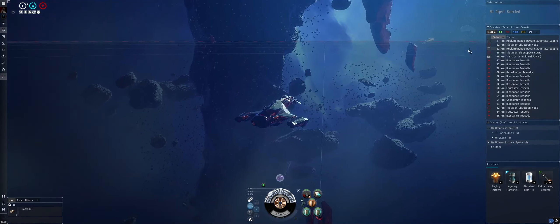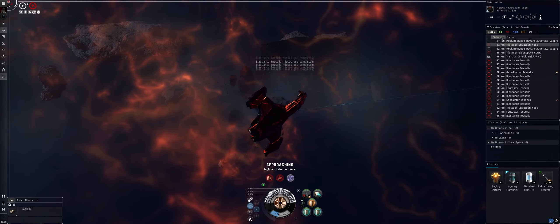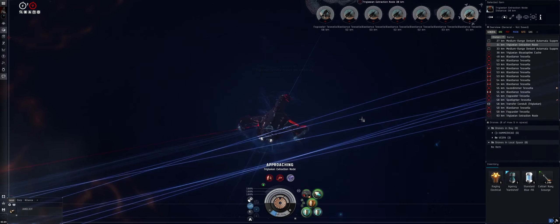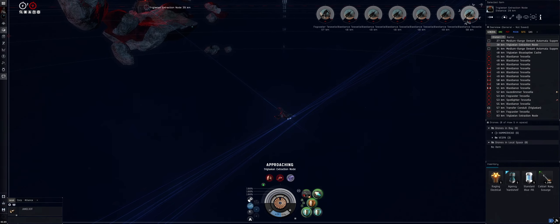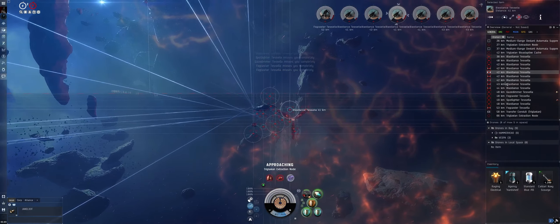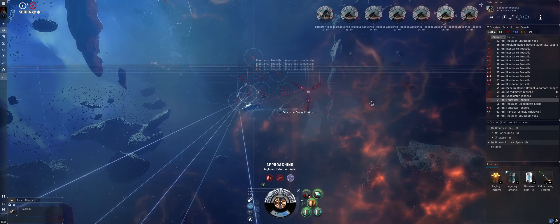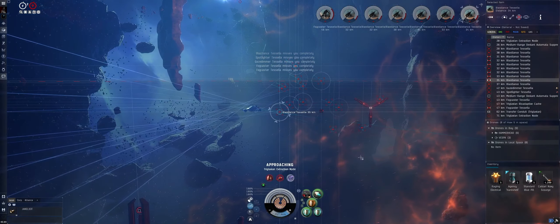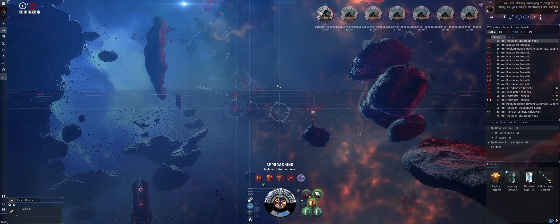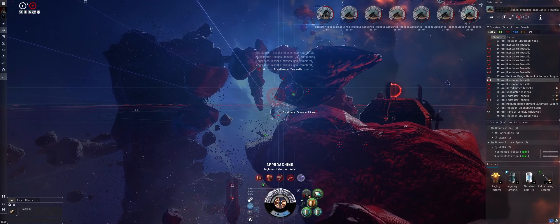My immediate goal is to go for the closest extraction node. I have the overview set up, I'm turning on the hardener and one shield booster, and burning towards the first node. All the frigates are still far away so I'll let them close a little — since they are frigates we want to help the drones out. I'm going to set drones to Vespas here. They're also taking a little damage.